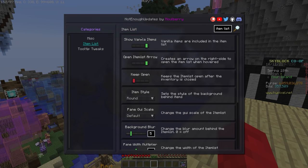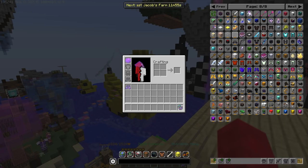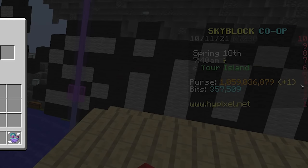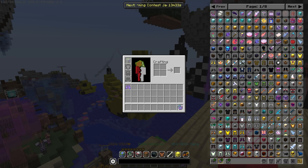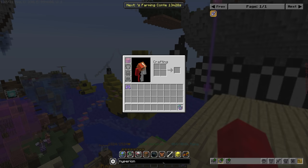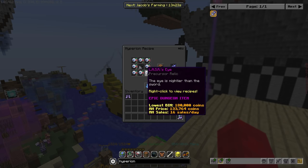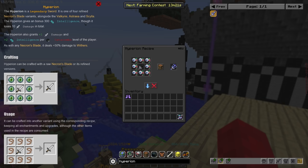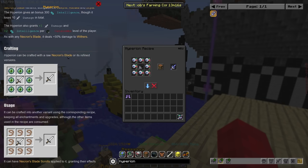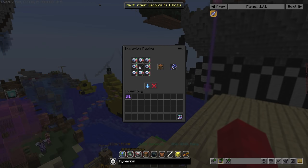Item list and toolbar. The item list is one of the defining features of this mod and it's probably what it's most known for. By default it creates a little arrow that can be seen in your inventory, and when you hover over it the item list pops out. This list lets you browse through a bunch of items to see what they do. You can left-click them to view the recipe, and right-click them to open a full wiki page in-game to read all about what the item does.